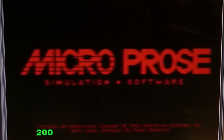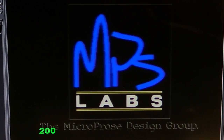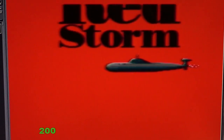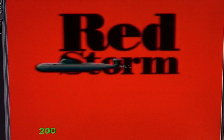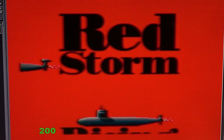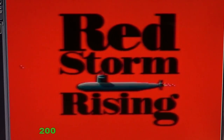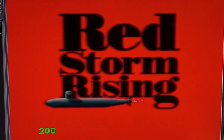MicroProse produced great simulations of combat helicopters, submarines, planes, and many more. The platforms this game is available on include the Amiga, the Atari ST, the Commodore 64, and DOS for PCs. It's a single-player simulation game.